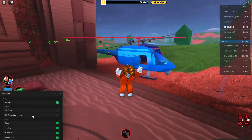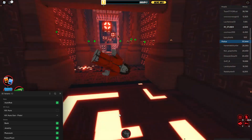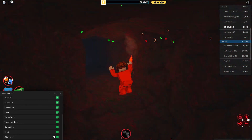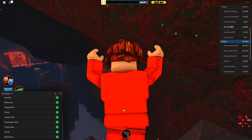You can also just choose what you don't want to rob and what you do want to rob. It has automatically selected all, but yeah, pretty cool script. If you guys enjoy the video, I'll see you tomorrow — see ya.